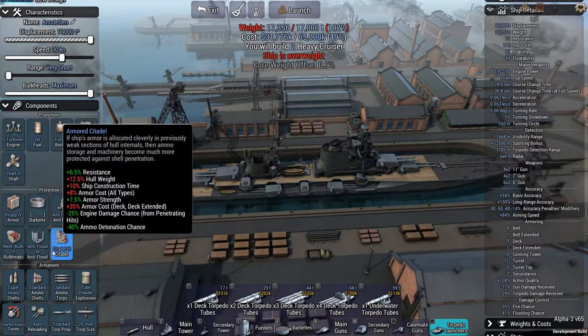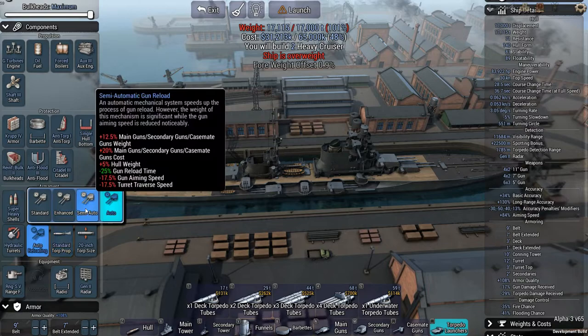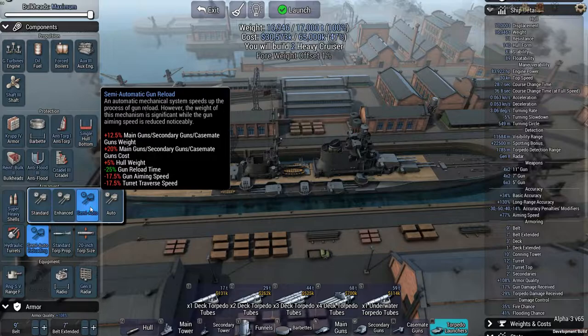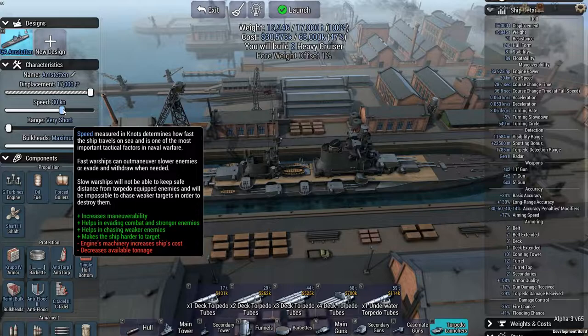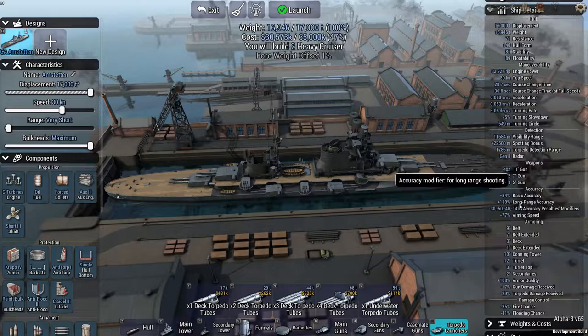We can squeeze in some anti-torpedo 1 with any luck. Let's reduce the turret mechanisms. Pretty clear we're going to be staying at max range for all this. Let's do the semi-auto, the lower weight — that's still a nice go of it. We'll get two of these. I'll go 30 knots, which is a lot. We have nice components. I'm a little concerned about the protection scheme, but I'm trying to strike a certain amount of balance. Let's see how this performs.